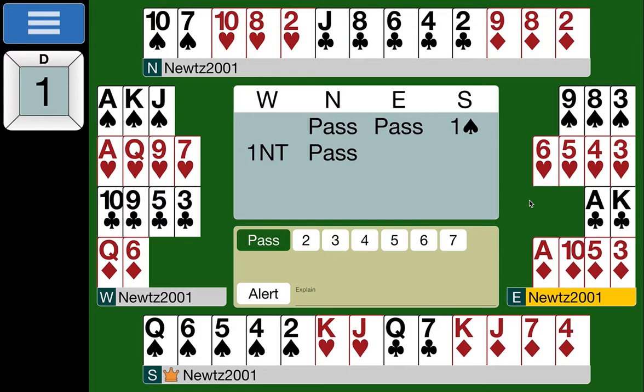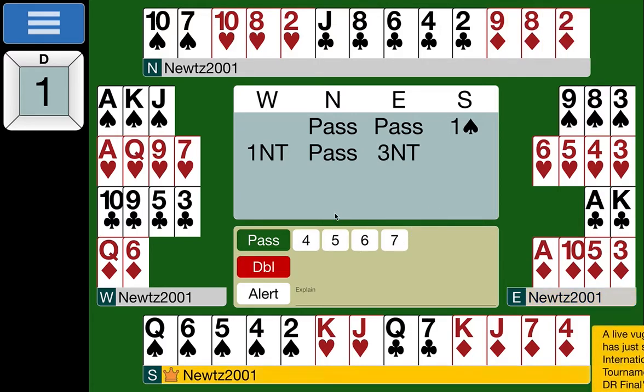We can see there's actually a heart fit, but we haven't yet given you the tools to find it. One of the first things you'll learn in improvers lessons is a convention that will allow you to find that four-four heart fit. For now, we're just going to bid three no-trumps, and everyone else passes.